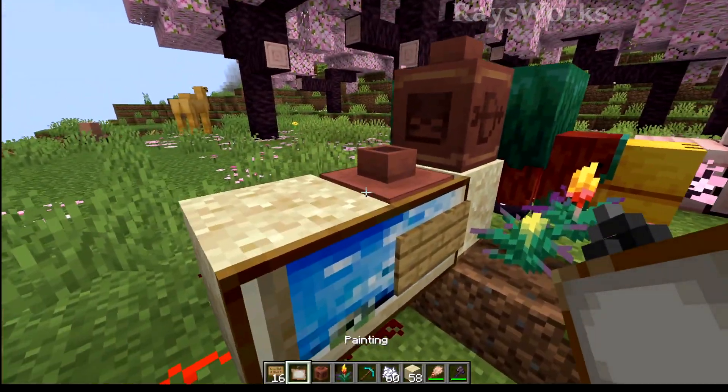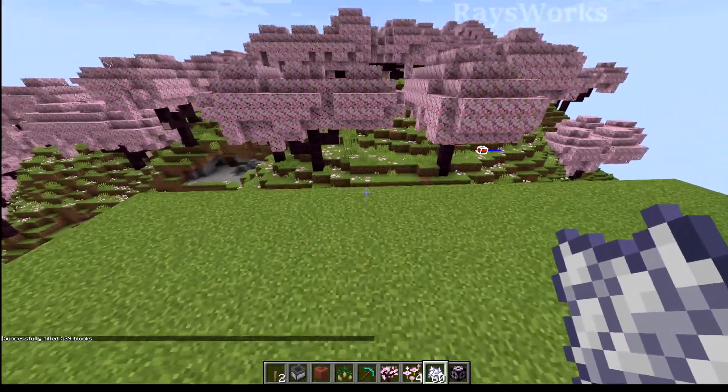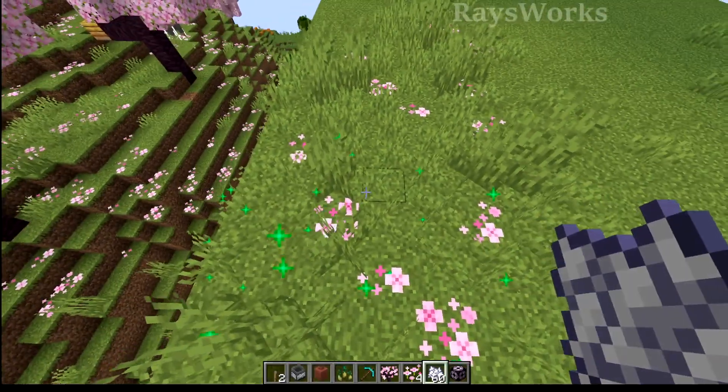Lines of paintings still work on these new blocks. Bone mealing in other biomes will produce normal vegetation, but bone mealing inside of a cherry blossom biome produces petal flowers. You can get these on skyblock just by having the biome.